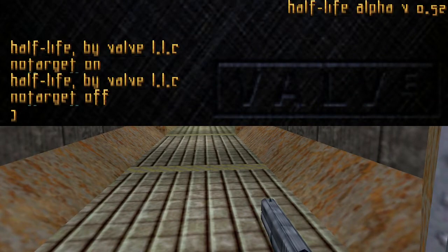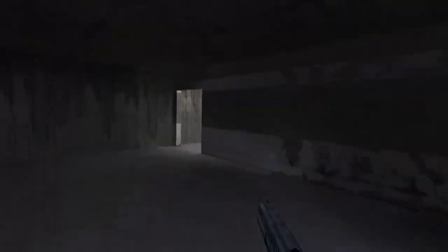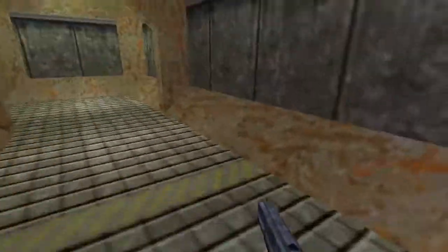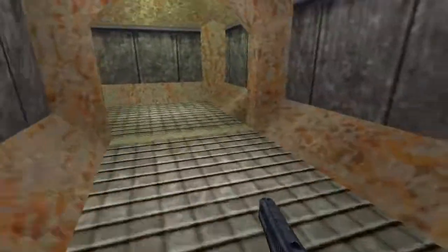We've fully explored that area. This is the Half-Life 1 Alpha — version 0.52 as you can see in the top right corner. You can actually bunny hop in this, but it's very sloppy due to the fact that there's no mouse wheel binding.